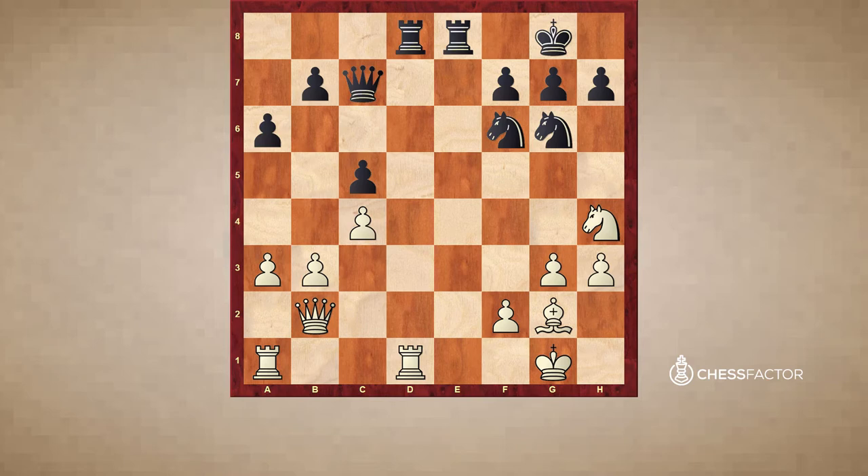So black played Ng6, and white played Nf5, which makes a lot of sense. Then black played Ne7 — clearly black is wanting to exchange off these knights — but Carlsen wants no piece of it and simply retreats with Ne3.